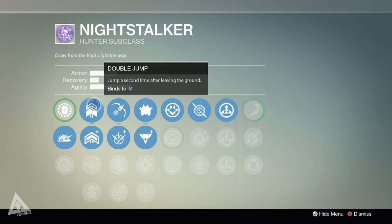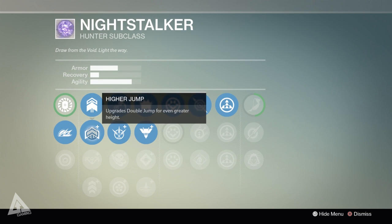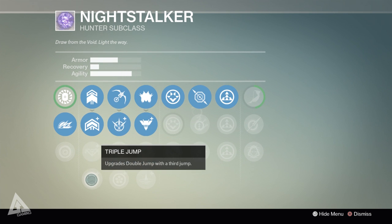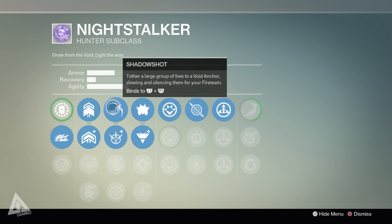Moving over to the jump column, Night Stalker is a triple jump subclass — it doesn't have Blink like the Blade Dancer, but has triple jump like the Gunslinger. The first perk gives double jump, the second gives a slightly higher double jump, the third gives better directional control, and the fourth gives you the triple jump.